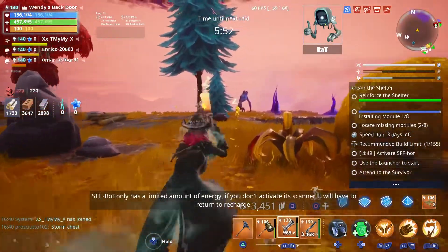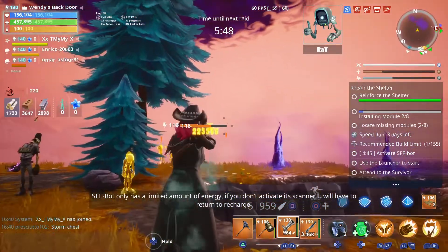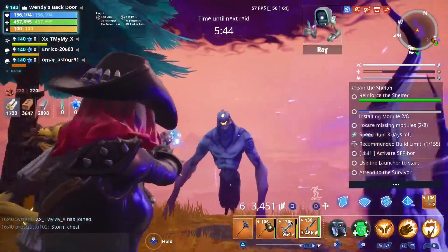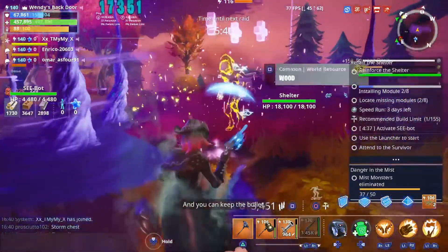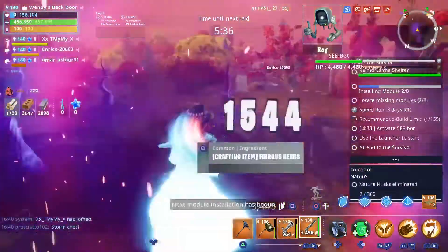Here we go. Let's do the duelist first, because I know how good the last word is. 200,000 - okay. Let's try the last word. I think we didn't get the crit though. It's very difficult, because the last word and the duelist are two very good pistols.